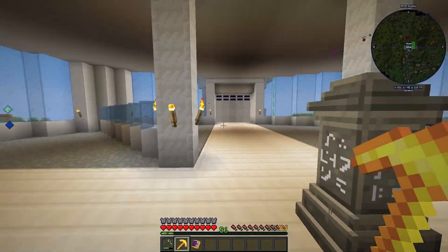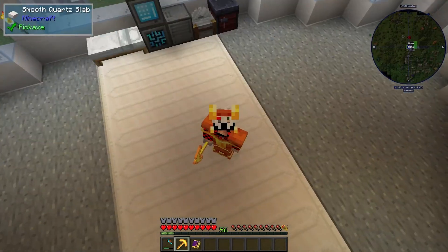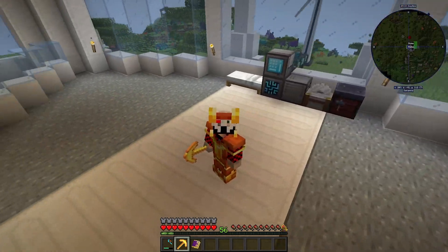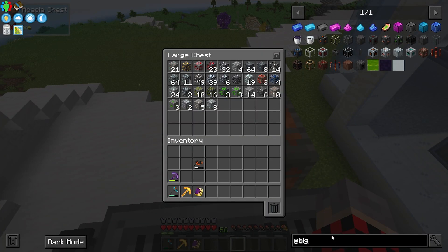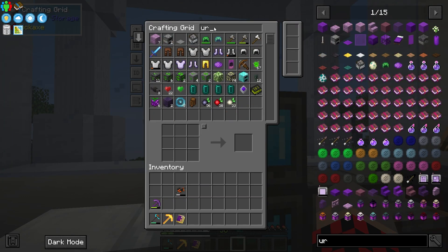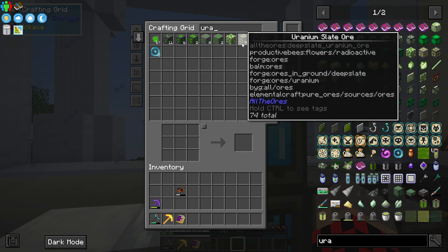The bad thing about this is that it consumes an awful lot of energy, and this is what we're gonna solve today — we're gonna start messing around with Big Reactors. First thing I want to make sure is that we have some uranium. If we look here, we already have some: we have 74 uranium slate ore, which is different from the uranite, and one raw block of uranium.